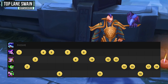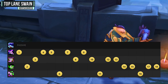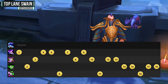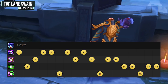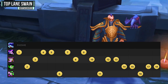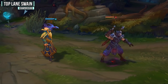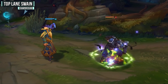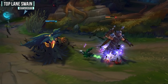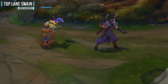For your skill order, put a point into your ultimate at 6, 11, and 16. Then focus on maxing your Q as quickly as possible because it does a lot of harassment and last hits rather easily. Max your W second for the increased root duration, and save your E for last — the main thing you want it for is the 20% increased damage, and you get that regardless of the ability's rank. For your all-in combo, start by landing your W to snare the enemy, then use Torment so they take 20% increased damage, follow up with Decrepify to deal more damage and slow them, then activate Ravenous Flock while weaving in auto attacks between cooldowns.